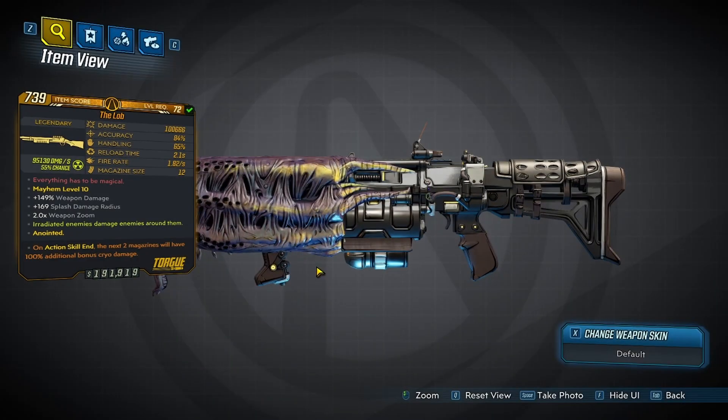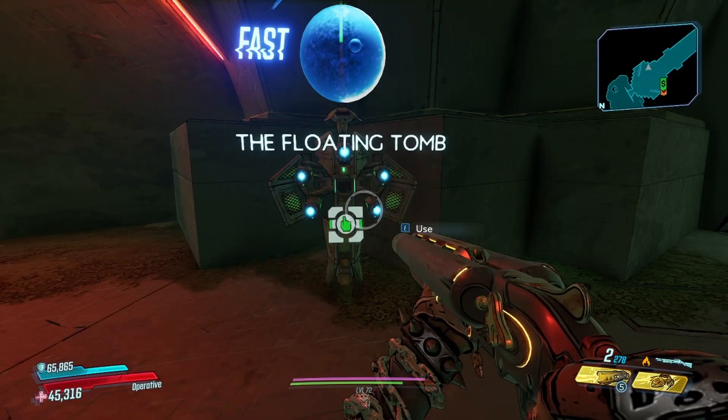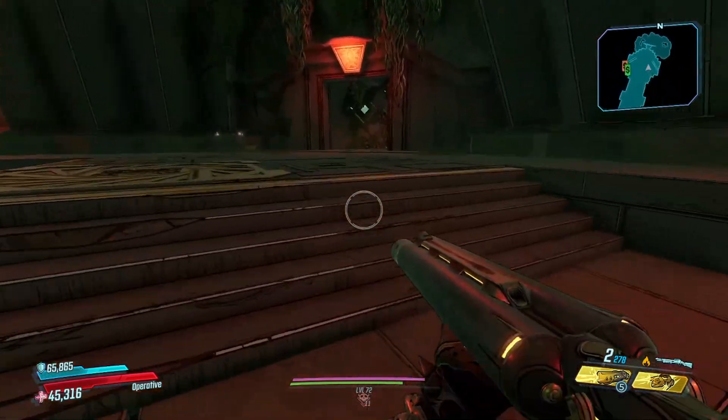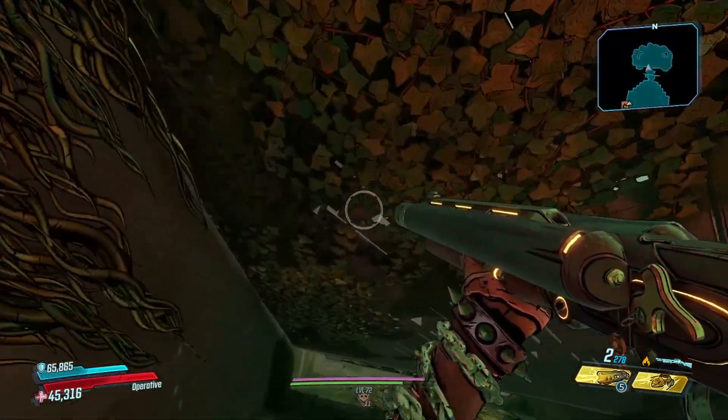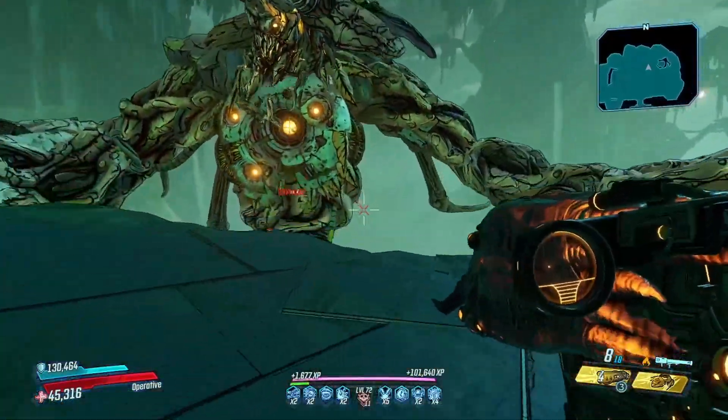Today we are taking a look at the Lob. If you'd like to farm the Lob for yourself, you're going to want to fast travel over to the Floating Tomb on Eden 6, then just jump down the hole, kill Graveward, and you can reset from there.